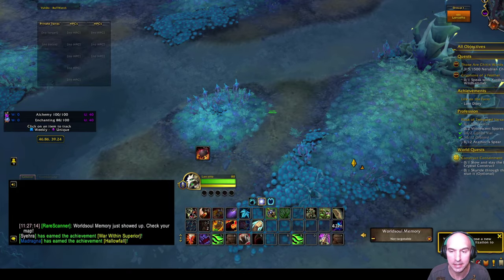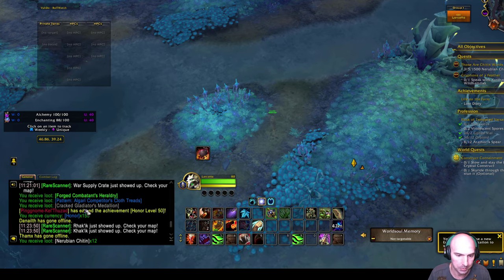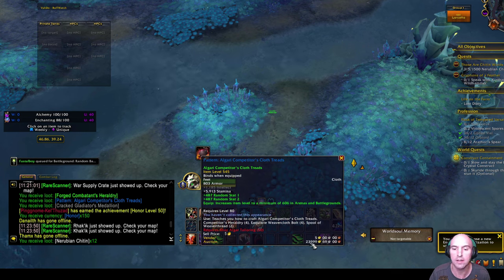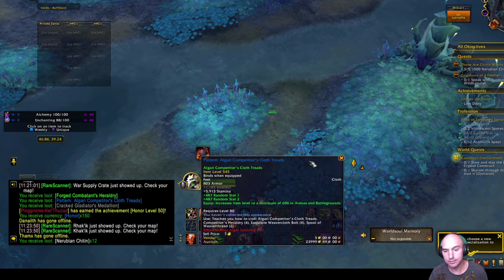PVPers are making a fortune and it is insane. If you scroll up here, I got 150 honor which isn't that much, but I got a blue pattern and a crafting reagent - which is garbage. But the pattern sells for 24,000 gold. You need a minimum 606 rating in arena, but this is a 545 item that can be upgraded, which is pretty sweet.